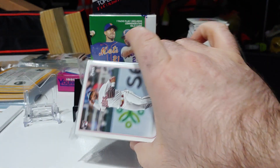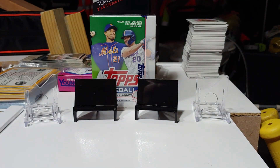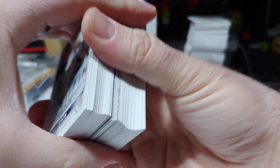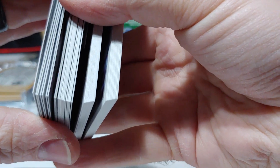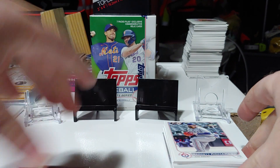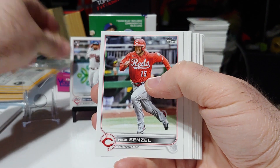We've got a rookie debut Royce Lewis on the front. Let's see what else we can find. We are going to go through the base just in case we get a short print. Starting us off — Royce Lewis, rookie debut, rookie card. Got a nice one there.